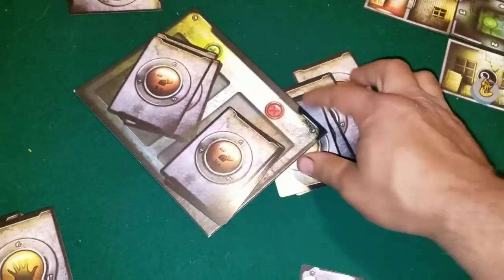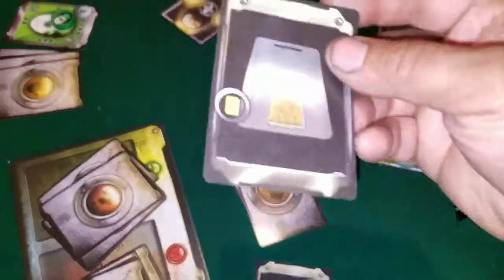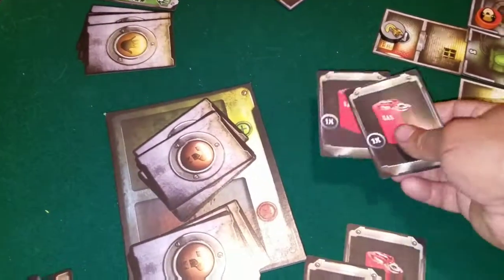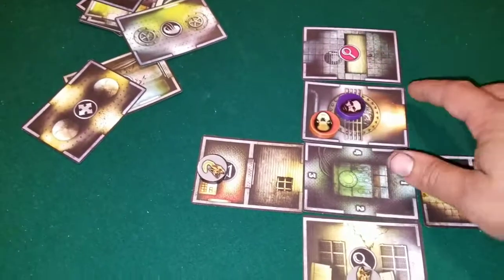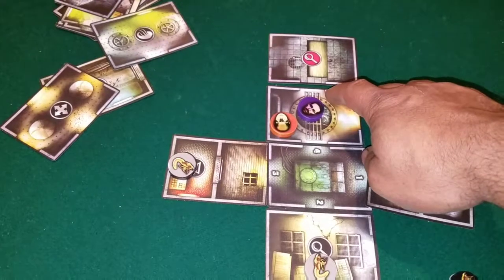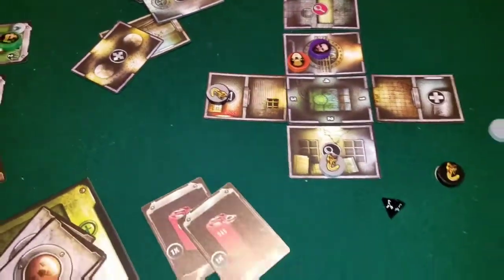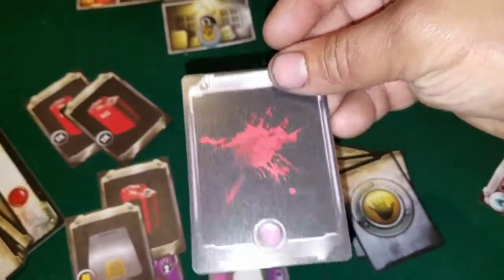The item cards include gas cans — you need three gas cards when you find the hive to destroy it. Key cards open doors. When you move into a space occupied by another player, you either have to trade with them or attack them.